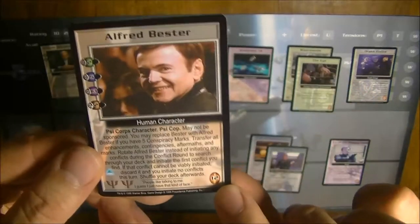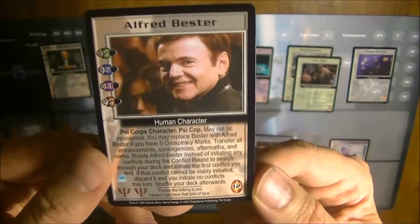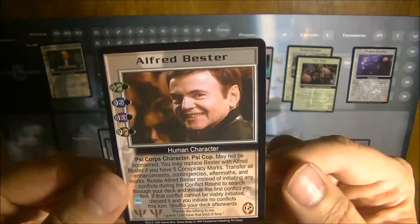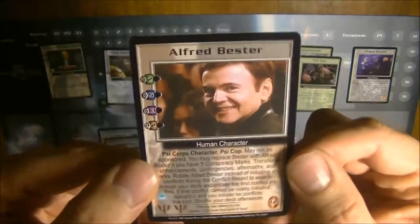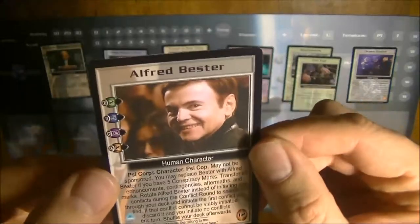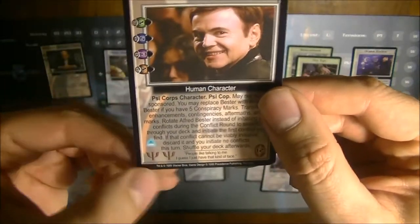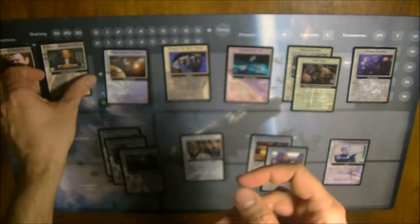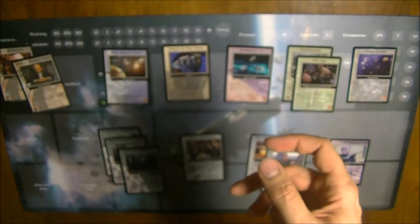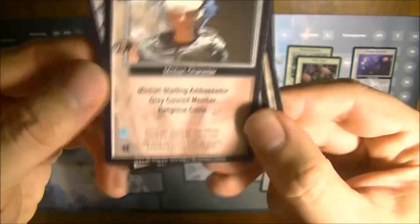There is also a little bubble down here on the card — it's the cost of the card. So you will need 12 influence to bring this card into the game. Actually this one cannot be sponsored, but we will come to that. Generally, each card which has a value refers to this little bubble. There are also sometimes marks on the card in the lower left corner. In this case there is a destiny mark and two conspiracy marks. William Morgan Clark had a shadow mark, a doom mark, and a conspiracy mark. There are other types of marks too — for example a strife mark on the G'Kar card, and a Volon mark on the Londo card.